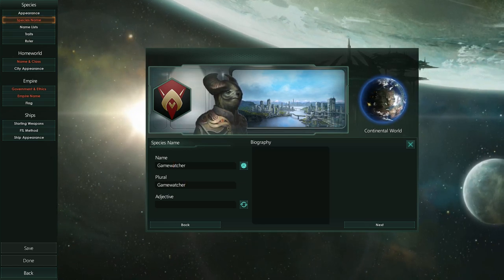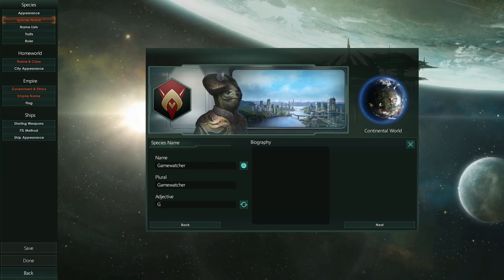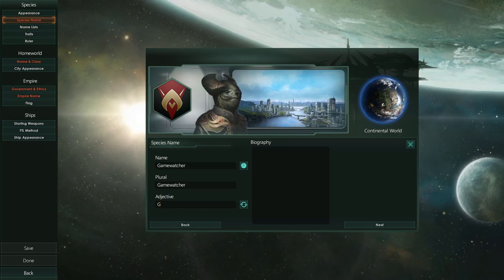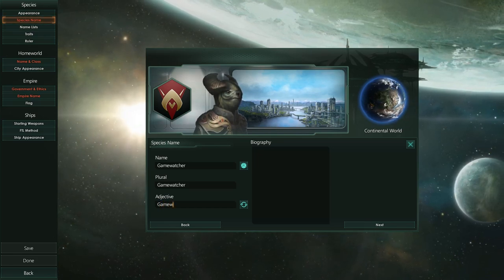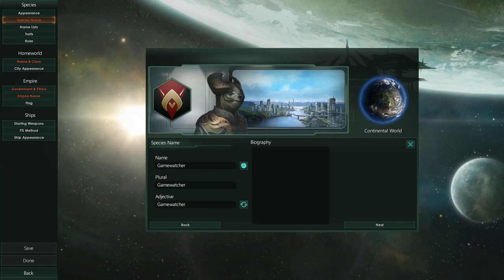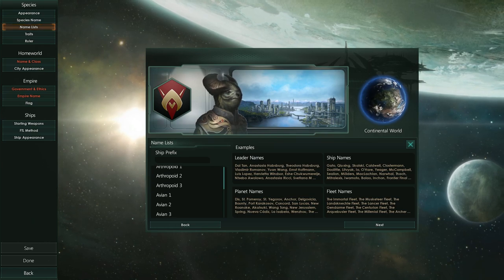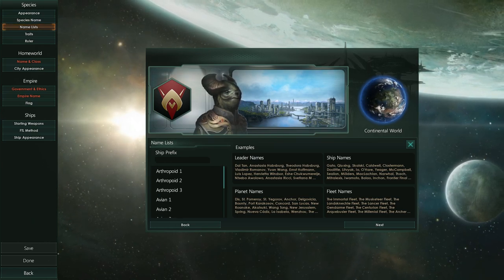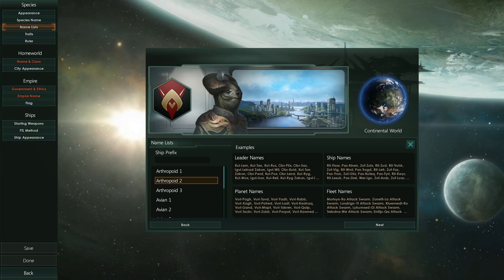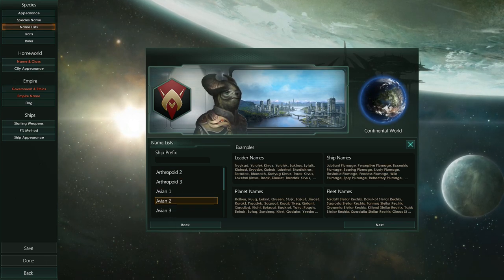Critically acclaimed and well received upon its debut, Stellaris picked up a strong community of players and modders, and those modders allowed the game to keep its replayability and longevity while the developers worked on new content. Alongside the new paid DLC also comes the latest free update containing bug fixes, user interface improvements, a space creatures rework, and some major reworks to the in-game systems.